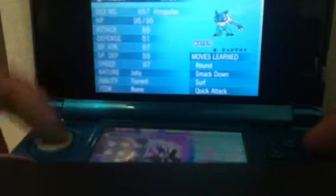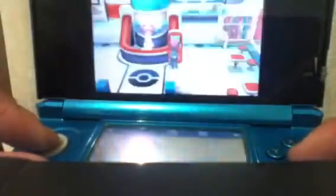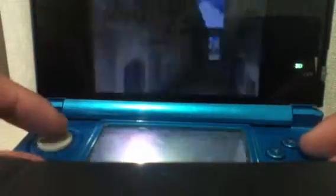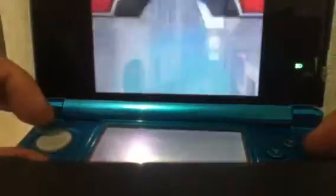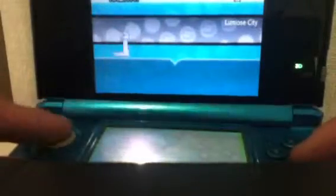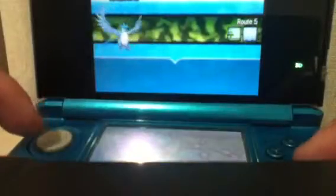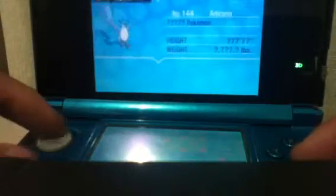I'm gonna swap out Blaziken and get Frogadier back in the party because I want him to evolve. Let's see where Articuno is now — if I click on him on the map, he is at Route 5 in the grass. I guess that's where I'll be heading.